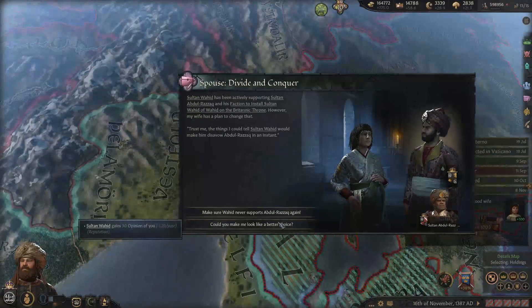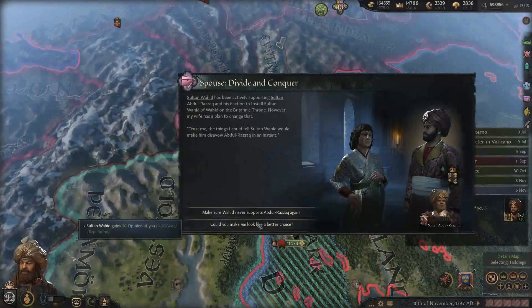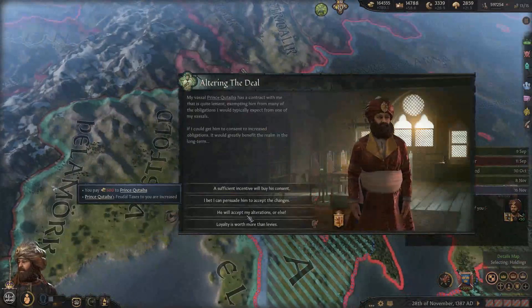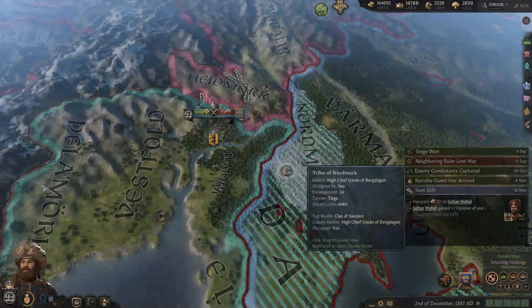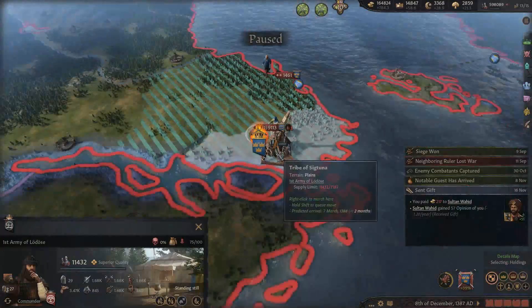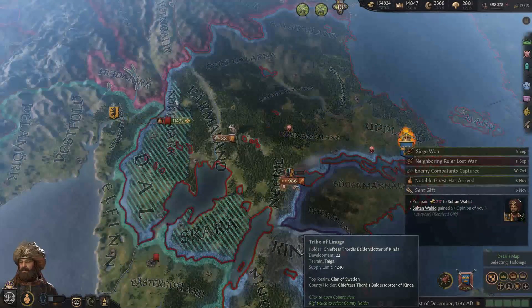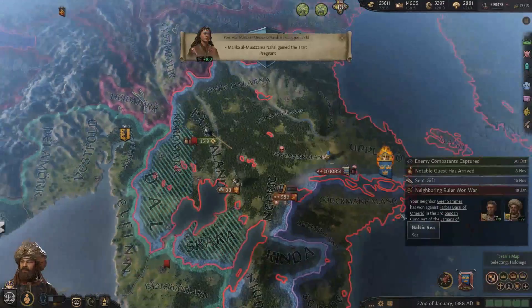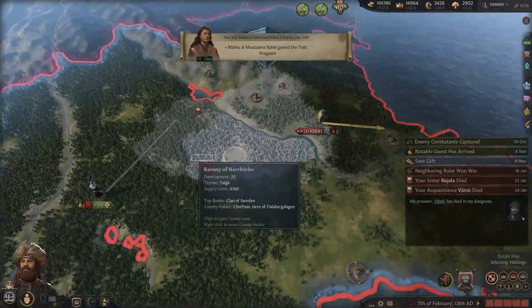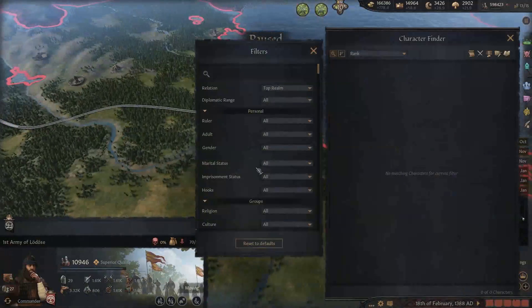Sultan Wahid needs a better opinion of me. Let's send a gift first, then give even more reason to like me. We'll pay him - we have unlimited money, basically. Two pregnancies. We're gonna have a lot of family members. How many kids do I have already? Twelve. We're gonna get up to fourteen. I guess that's pretty normal for the Caliph and his four wives.